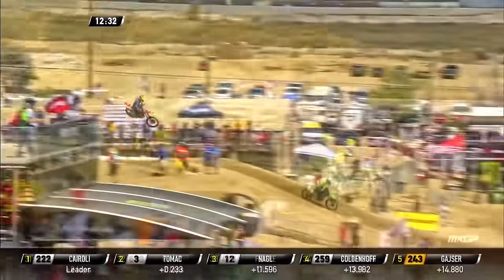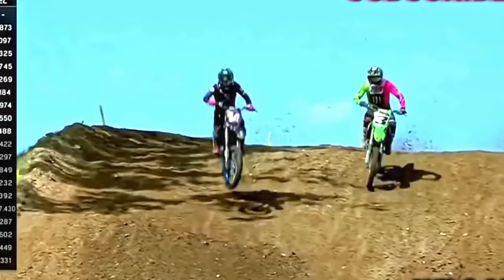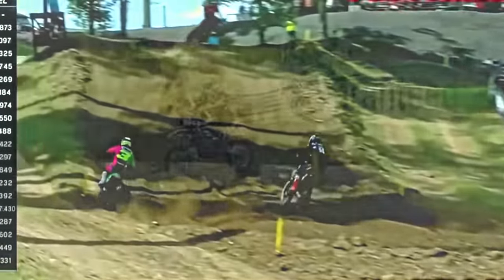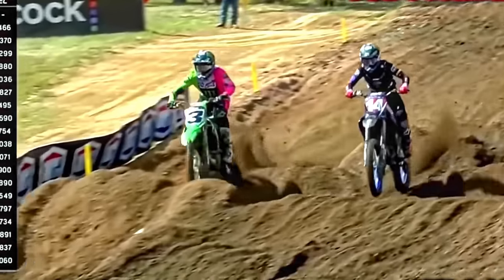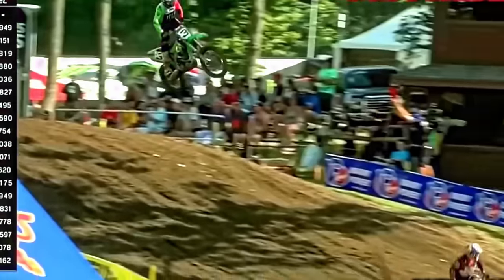Triple, triple, double — he just needed to get close enough, and he was close that time. Tomac flies past Kai Rolling, looking for running room on Ferrandez. Tomac around the outside again, carrying the momentum. But Tomac a big over-jump, just sending it straight away on Ferrandez. He's finally got it — got the job done. And you know what he wants now: the lead from Webb.